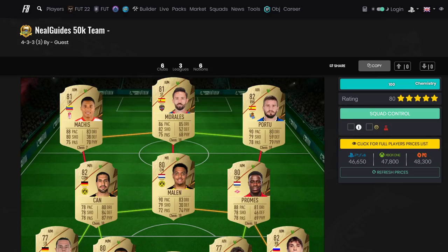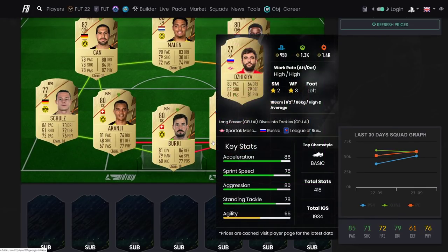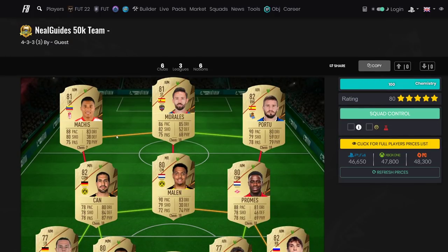Welcome back to another video. Today we have a squad builder - five meta teams for you at 50k, 100k, 150k, 250k, and 500k. The way I've done it is that you can progressively build up to each team without losing too much money. Don't skip to one section, copy the team, and start crying - you're going to have to watch the entire video.